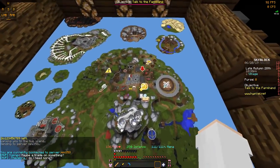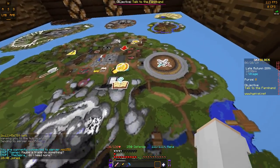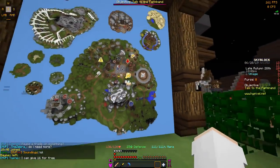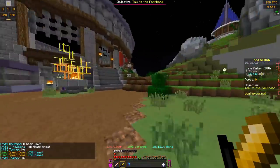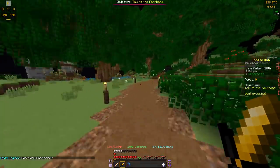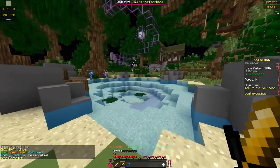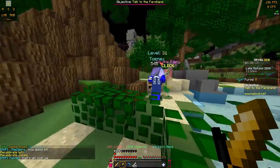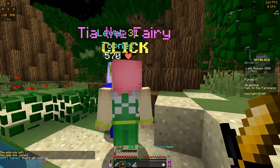I know where it is, but I'll show you a quick look at the map here. Basically, we're going to go down here, down this way, cross this, and it's in the forest here. This is the spot that you need to fish in order to get this set. It has to be this pond right in front of Tia the fairy.